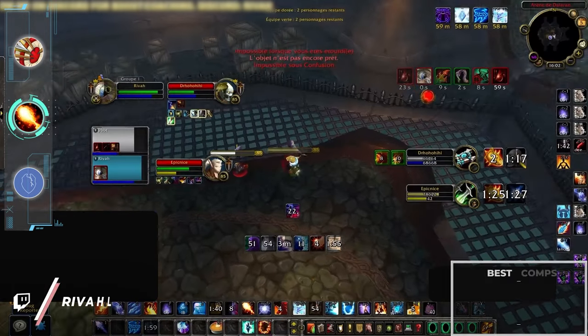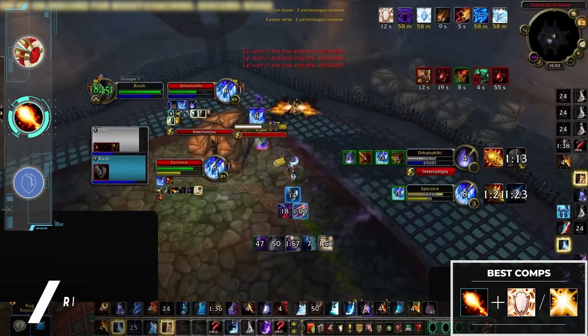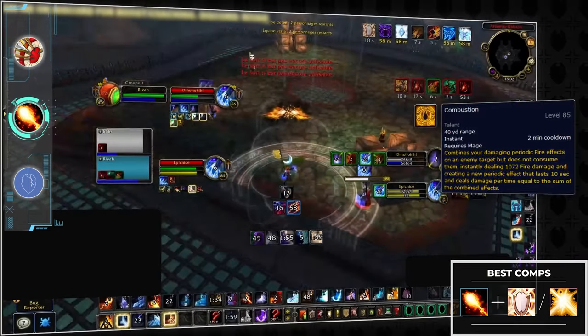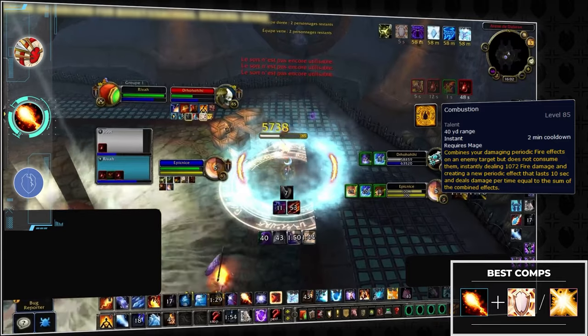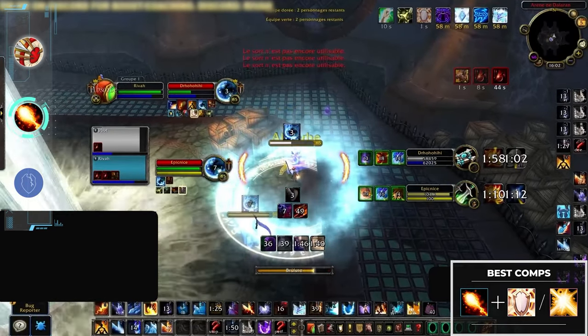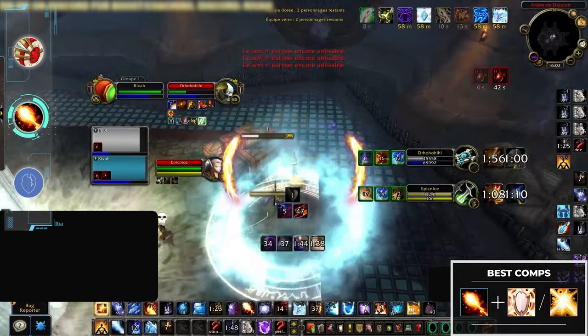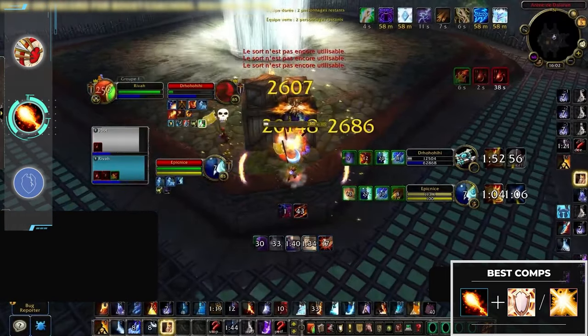Despite being another S-tier ranged DPS, fire mage is a bit more strict when it comes to 2v2 comp selection. Even though Combustion is definitely one of the scariest burst cooldowns in the game, it does require a bit more setup and is quite RNG dependent. Because of this your best bet is playing with a healer — either taking the damage route and pairing with a disc priest, or using the control of a holy paladin to set up kills.